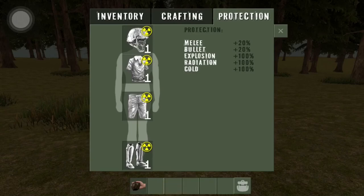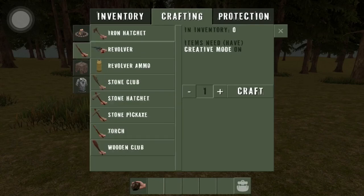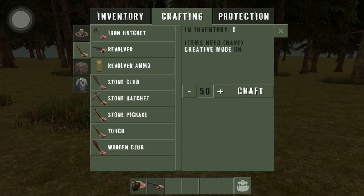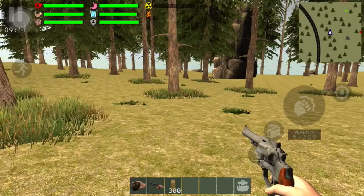Now we have the radiation suit on. Let's get a weapon to go play around with. Let's get 500 — okay, 50 bullets. Grab 50 — that's 300 bullets. Let's go.